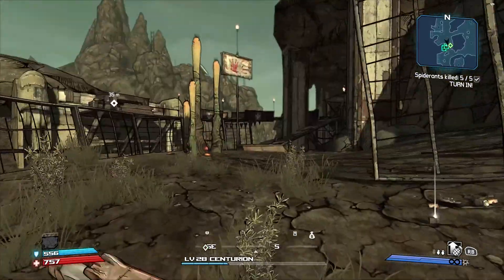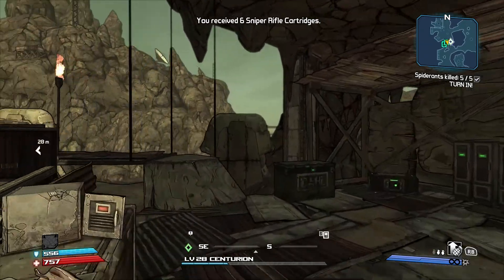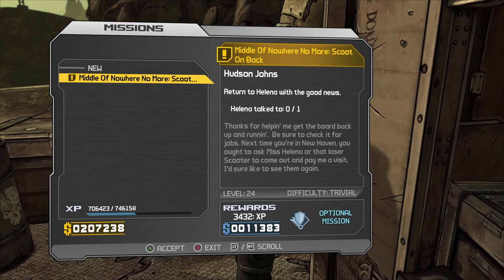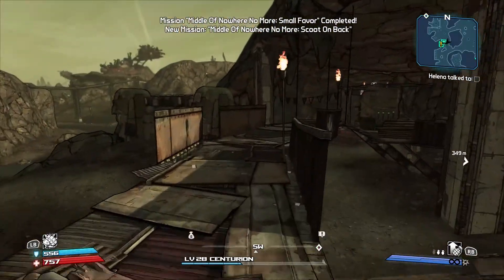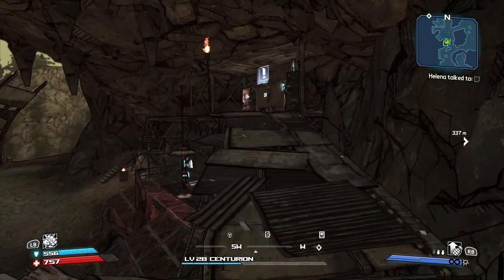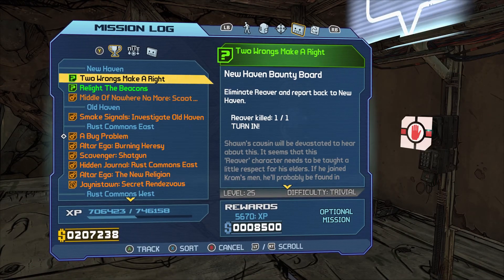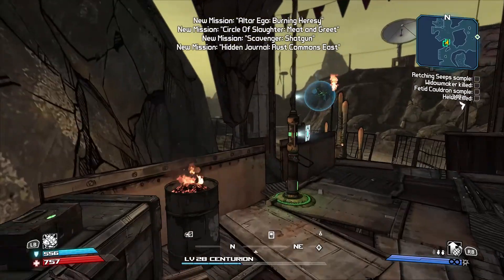Then we'll go to New Haven, turn in the other two missions, and then go to Old Haven - which is kind of cool, Old Haven and New Haven. He might have another mission for us - he does! That one's in New Haven also, I think. Wait, there's an actual mission at the bounty board too. All right, I have a lot of missions to do. I'm gonna go to New Haven anyway, turn in those missions and come back here to do the rest.